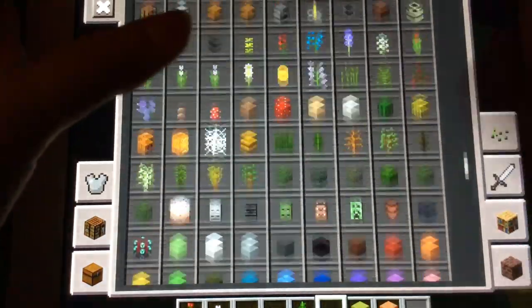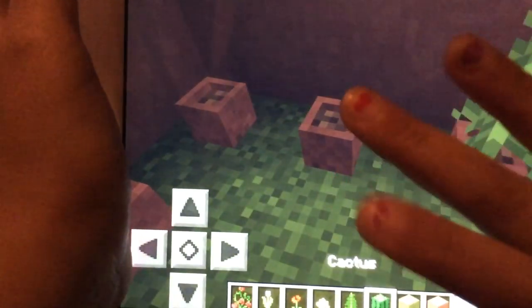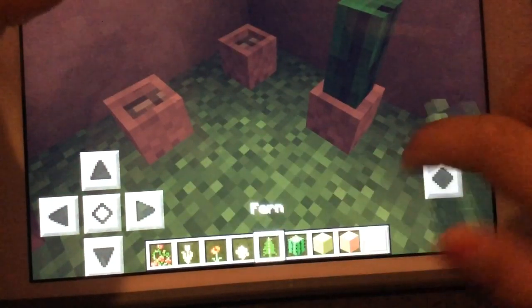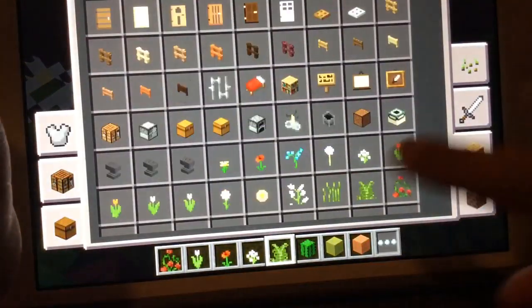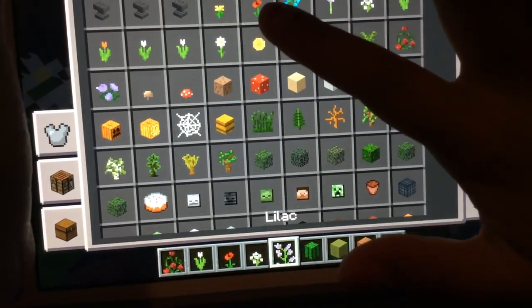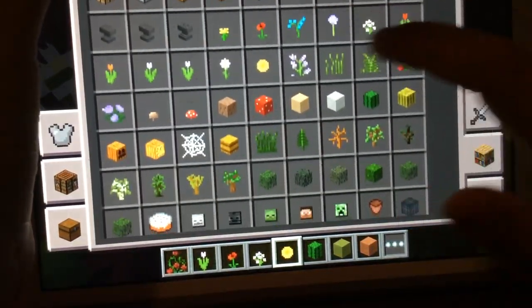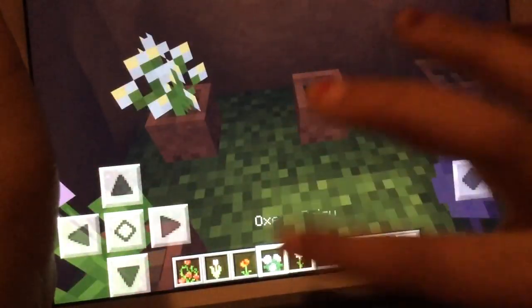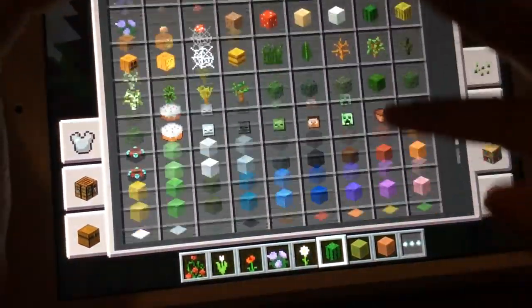I'm going to put a cactus in this. If you guys didn't know, you can put a cactus in a flower pot and it looks freaking adorable — I'm just giving you this idea, you don't have to do it. You can put fern in it too. I don't know if you can put a sunflower in it but I'm taking chances. I want to add another cactus because I'm very fancy — just kidding.